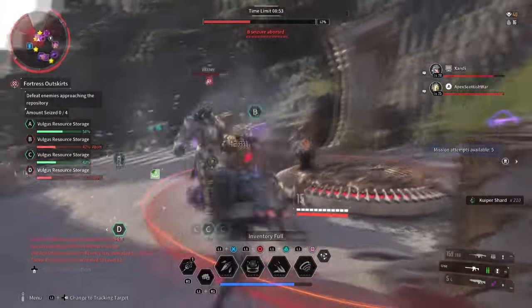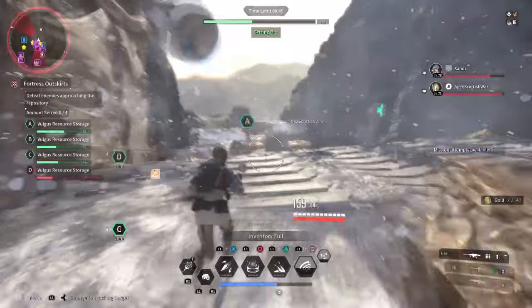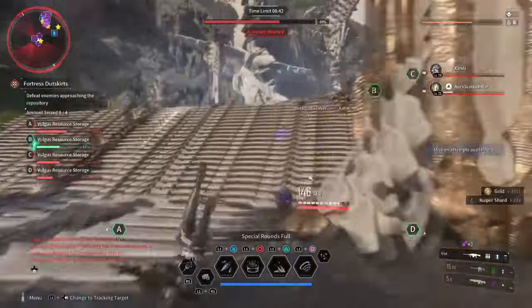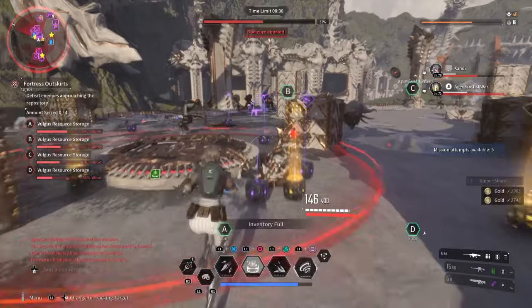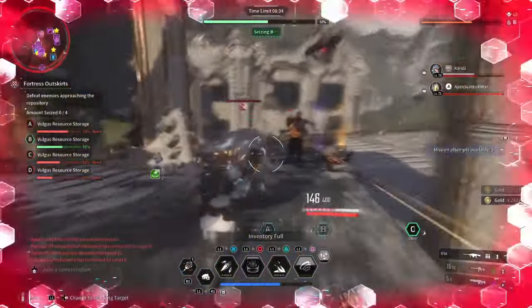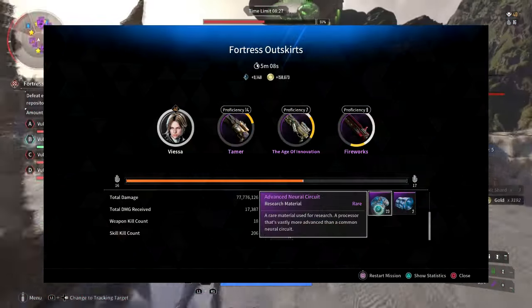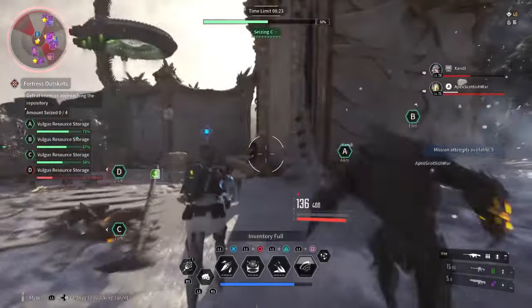This mission has a 10 minute timer where you need to capture key points, but what makes this really worth the investment is how the enemies don't stop spawning until the objective is complete or if you fail. There are multiple elite enemies who will spawn after certain points, and these enemies after being defeated will drop advanced neural circuits quite a bit. Although this one is a bit more lengthy, it will give you a bigger yield for the amount of circuits you get. On top of that, it's also a good spot to get gold, shards, XP, and mods in large amounts.